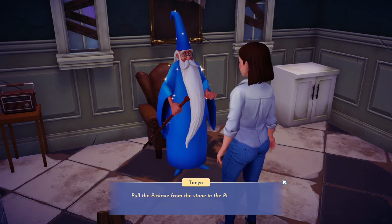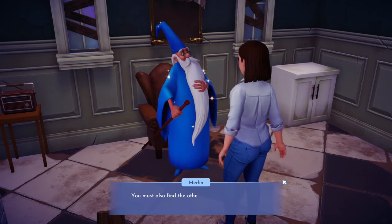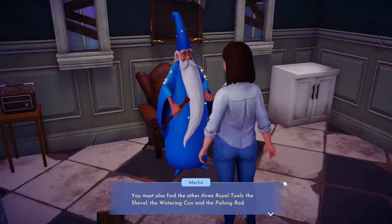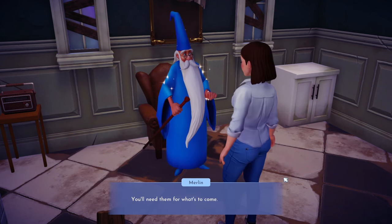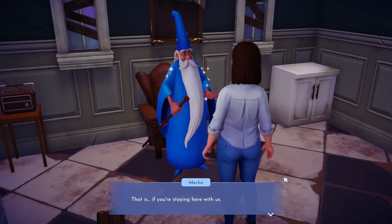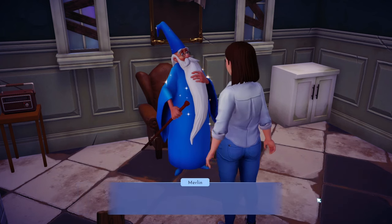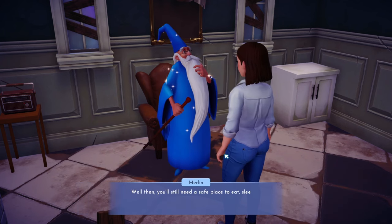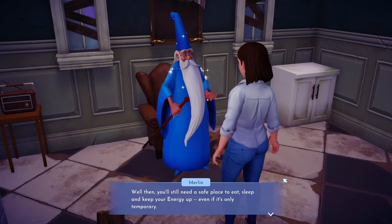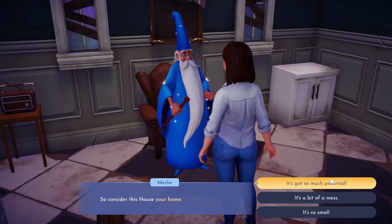We also need the shovel, watering can, and fishing rod — we'll need them for what's to come. Merlin offers this house as a temporary home. 'It's so small.' — 'It wasn't always so; in fact the ruler of Dreamlight Valley had a house like this once. Here's something to get you started — if you ever need a boost of energy, there's something in there that will fill you right up.'